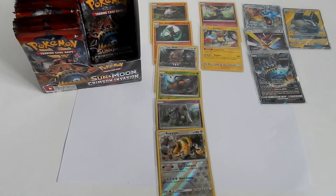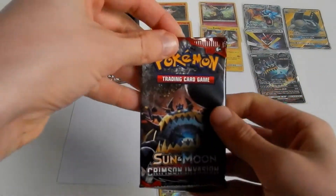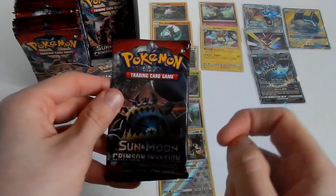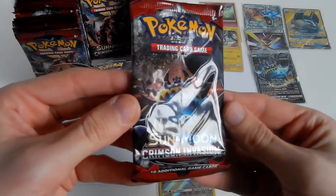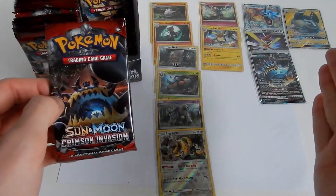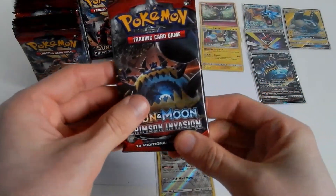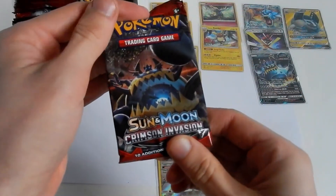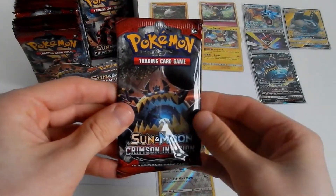How's it going everybody, and welcome to part 17 of my Race for Rainbow series. If you do not know what this series is, I put a playlist in the description and in the iCard where applicable, where you can find all my other previous parts, including where I pull all these awesome goodies. To explain further, this series is where I open up Sun and Moon Crimson Invasion until I pull a rainbow rare card or even a golden secret rare card.